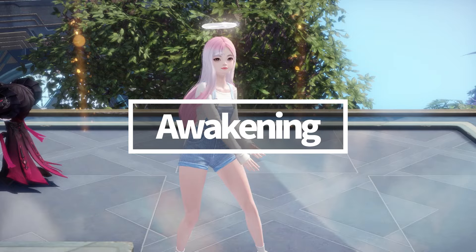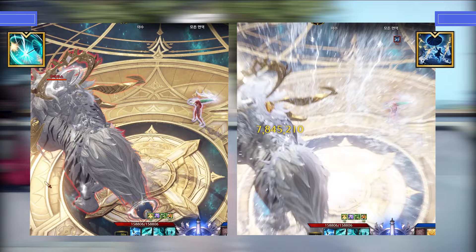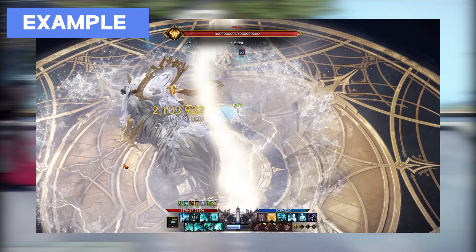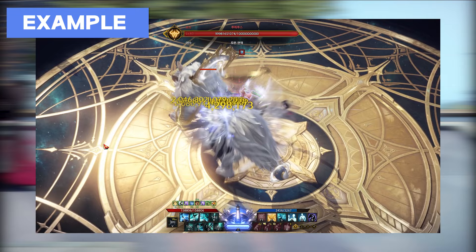Awakening skill is a preference for Airmancer, but personally Storm Approach is recommended, especially with Windfury engravings. Unlike Drizzle Airmancer, which highly depends on damage performance with Sun Shower, Windfury doesn't rely much on the identity. One good thing about Storm Approach is that once you use it, you can have a free hand after or during the Awakening — meaning you can deal additional damage against the enemy while the Awakening is active.